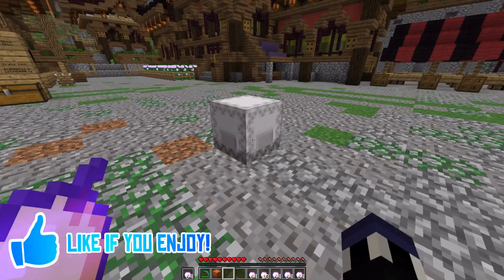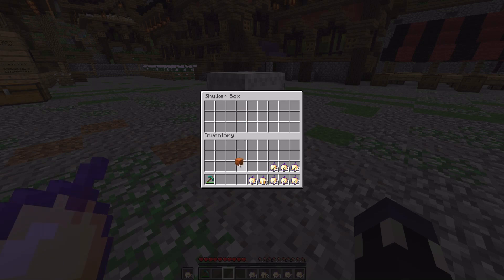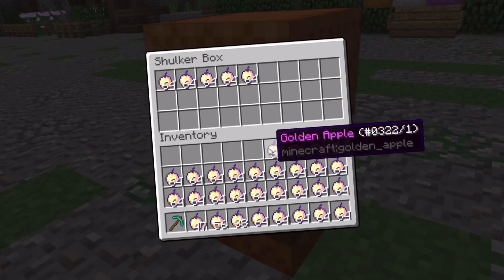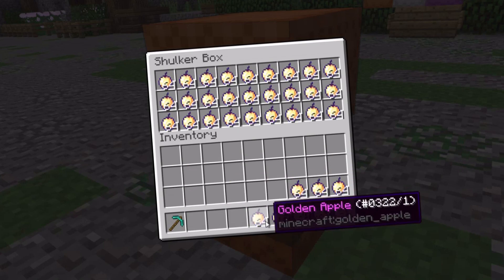In Minecraft 1.11, a new item was added to the game called the Shulker box. Essentially, it's a portable, unstackable single chest. So each Shulker box can store a total of 1,728 blocks if they are all 64 stacks.